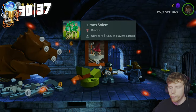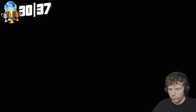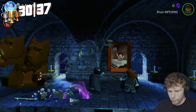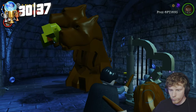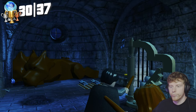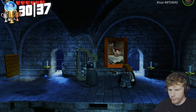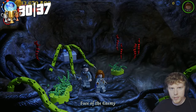Lumos Solem — for this one we need to destroy 50 Devil's Snare plants. 50 is quite a lot; you can't get anywhere near that many playing naturally. So we go to the level Face of the Enemy in year one. At the very first part where you drop down there are three, and then after that section there are two — so you can get five each time. Just save and quit the level, go back in, and repeat until the trophy pops.